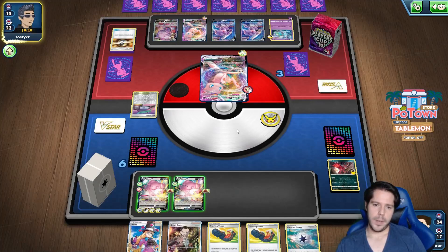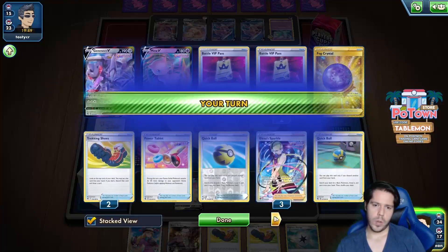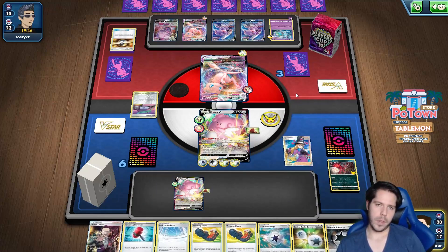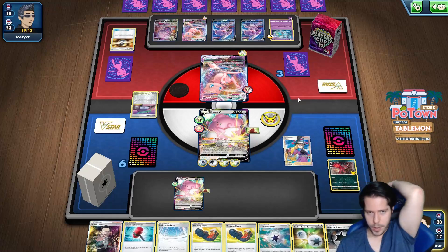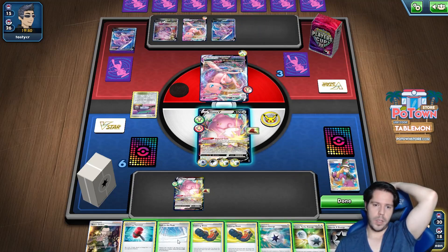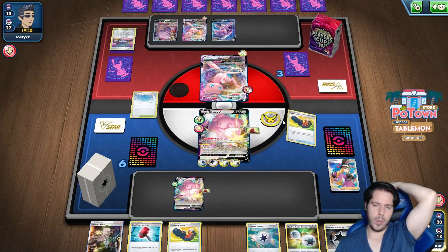Only one escape rope - that's the card we wanted, that's really nice. If we flip heads on Crushing Hammer it's probably game over. We're playing that, we're also playing this. I would like to discard that and keep this action.